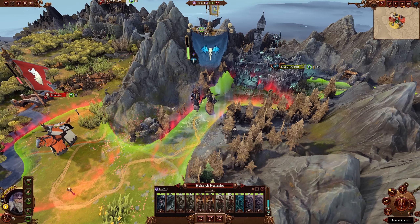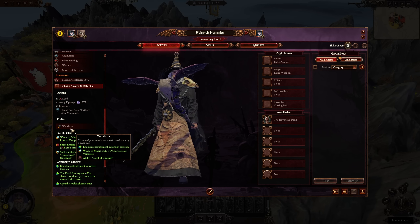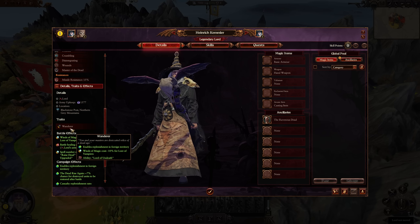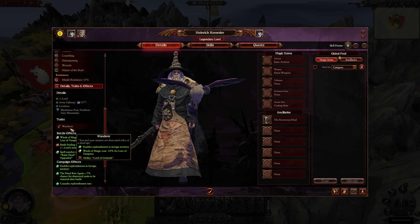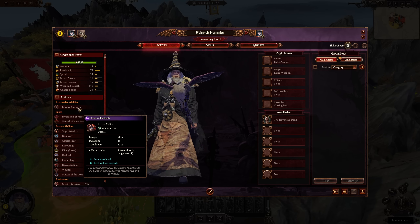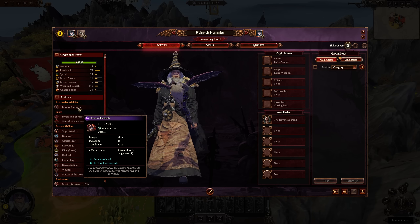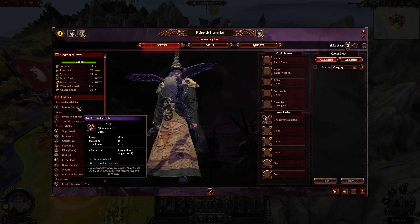Going into his actual traits, he gets Wanderer, which enables replenishment in foreign territory — quite nice, since you'll be in a lot of foreign territory with Kemmler. He also gets winds of magic cost reduced for Lore of Vampires, and he starts with the ability Lord of Undeath. This used to be a skill he had to unlock, but it now allows him to summon Krell onto the battlefield — an impossibly cool former Khorne champion White King.